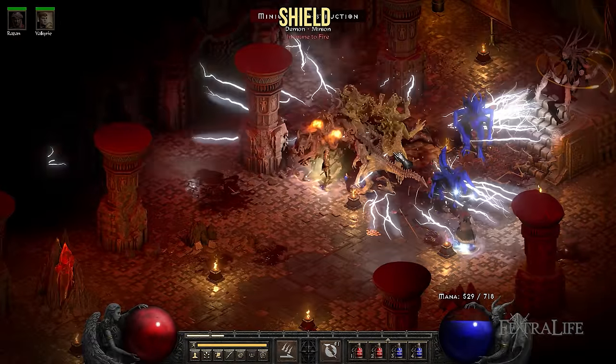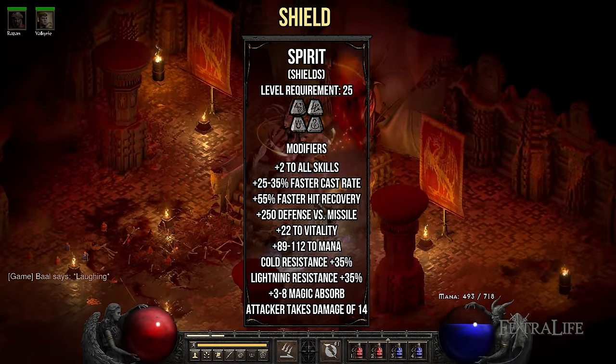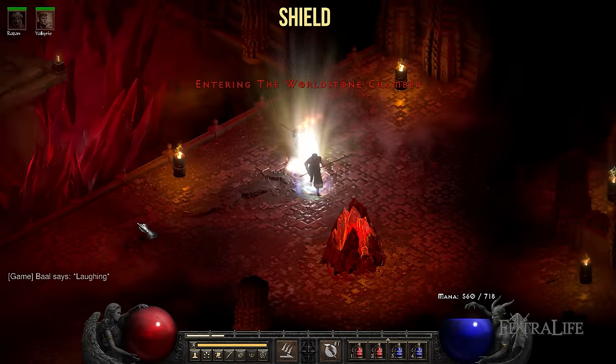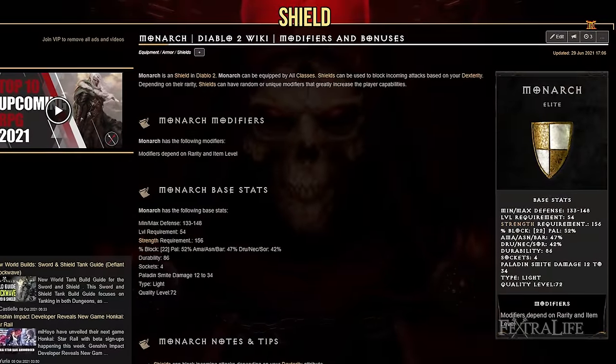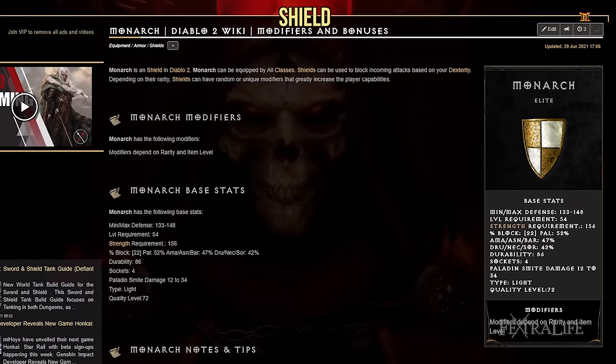For your shield, you want the Spirit Runeword. This shield provides plus 2 to all skills and 25 to 35% faster cast rate. It also provides many defensive stats such as elemental resistances, faster hit recovery, and vitality. If you are having trouble finding a 4-slot shield, just find a Monarch shield, which can usually be found at the start of Hell difficulty, and take it to Larzak after completing the Siege of Harrogath quest.